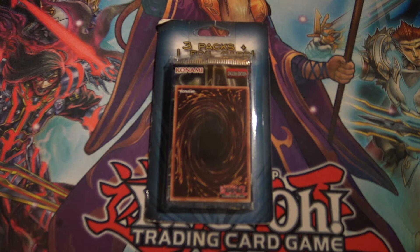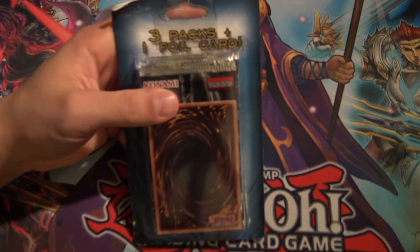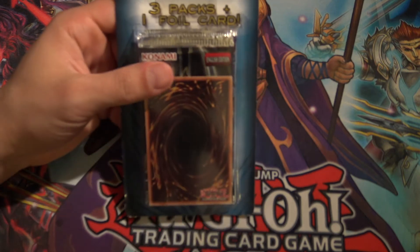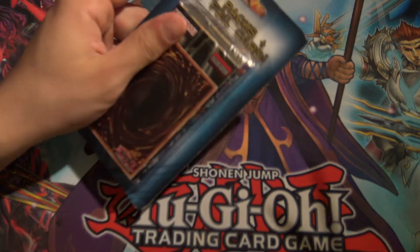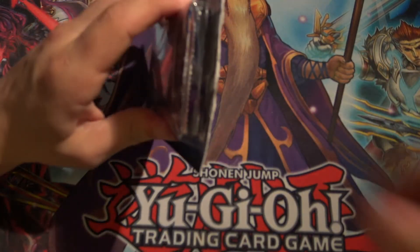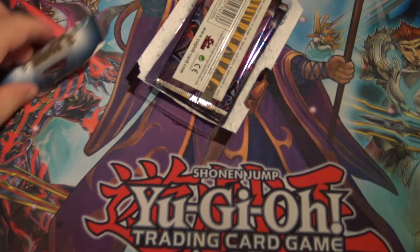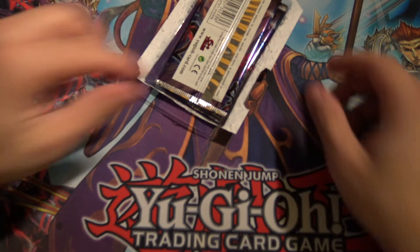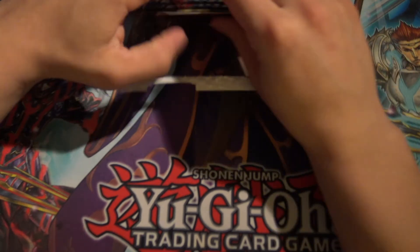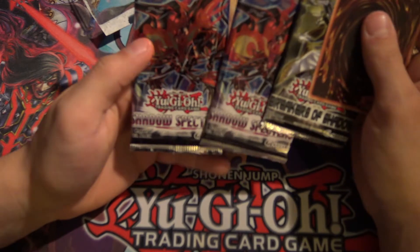What is up guys, welcome back to another Millennium Legends Yu-Gi-Oh opening! Today we have one of Target's mystery packs — this one has three packs plus a foil card, so this will be interesting. I got this from my local Target, so I don't know if your Target carries the same type of deal, but we have a Breakers of Shadow and then two Shadow Specters.